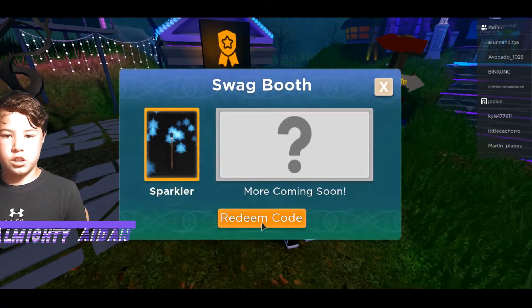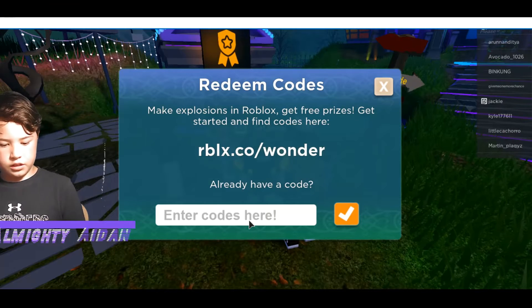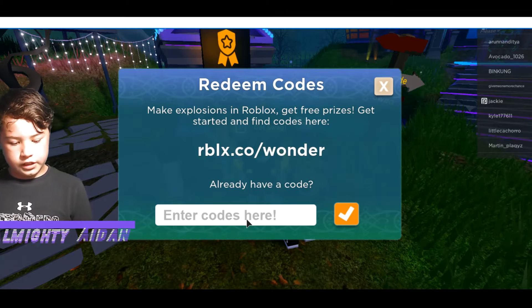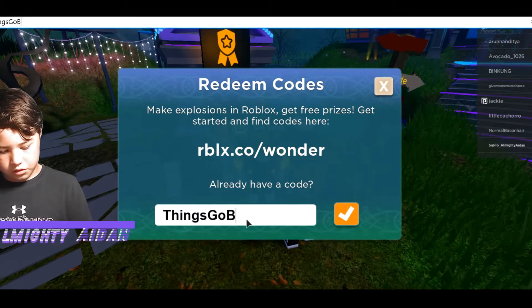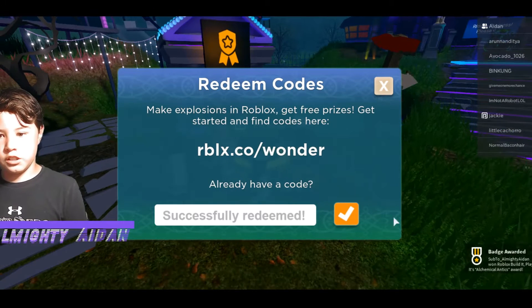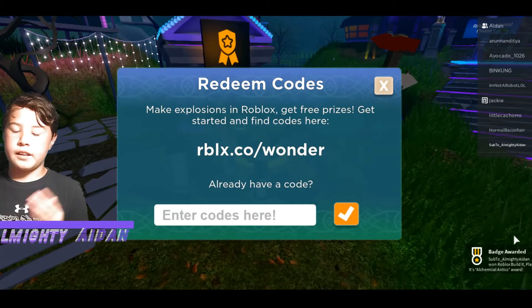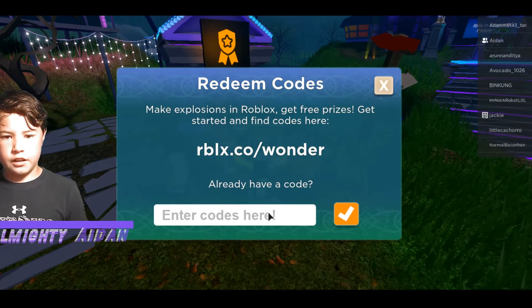I'm going to go to redeem code now. The first code is: things go boom. You should get a badge in the corner — that's the first one.